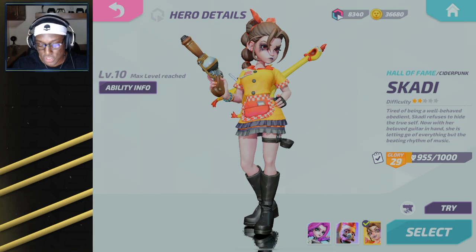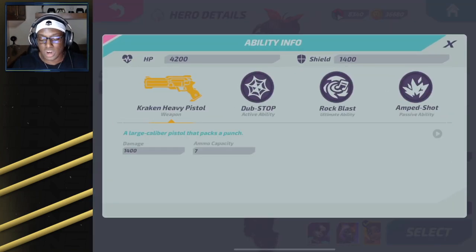Tip number one: crosshair placement is key — you need headshots. This is very big because Scatti really only has seven shots in her chamber. If you're aiming at chest level, it will take four to five shots to kill your enemies even at max level, and that is not good. Aim your crosshair always at head level so you can get those big damage shots, and as you get to level 10, those amp shots will really turn fights.